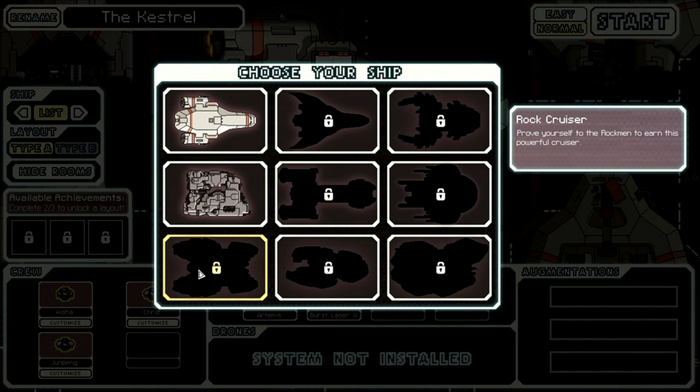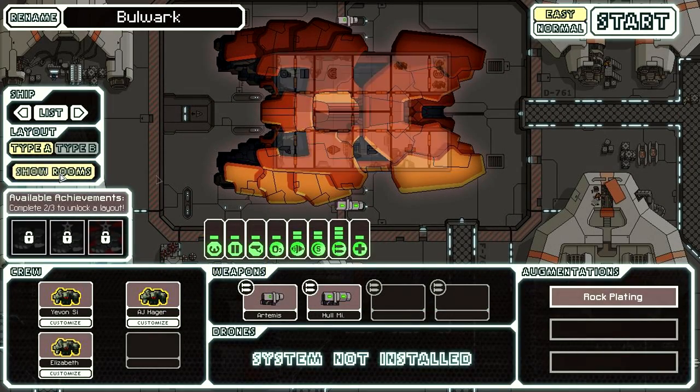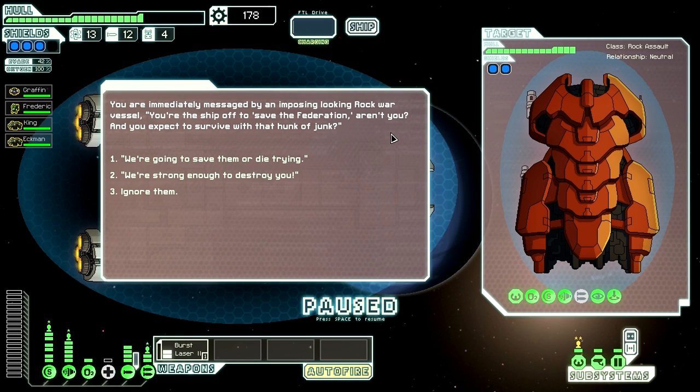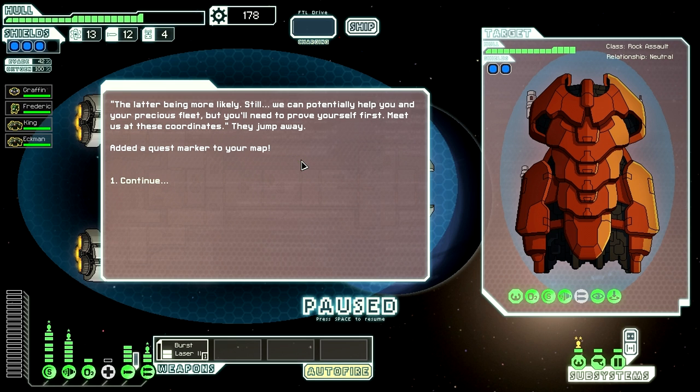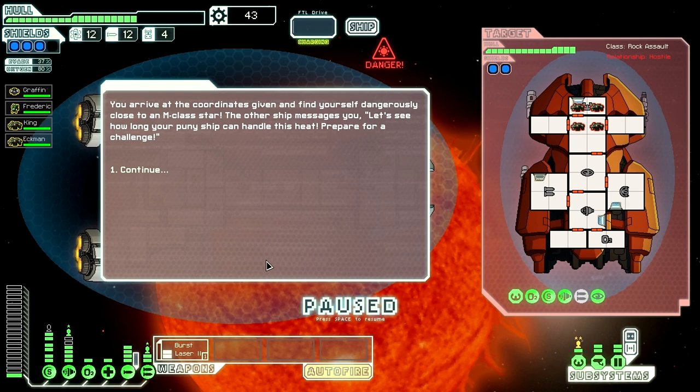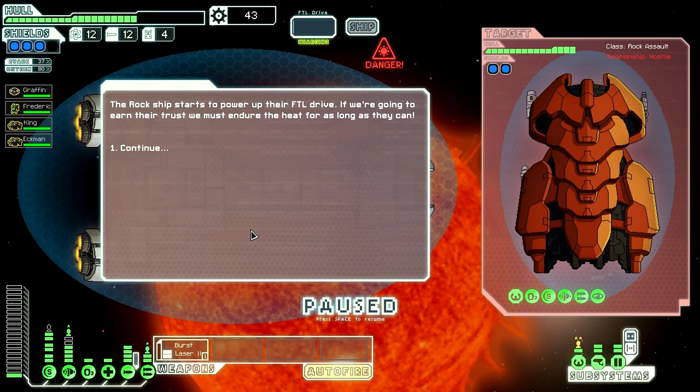The rock cruiser is one of the easier unlocks to get in FTL. You do not need a specific crew, you don't need to kill anything specifically, and you don't need any sort of upgrades. All you need to do is be in the rock homeworld and come across the event. You'll know you're there when you see the message where you can respond in a couple of ways. What you want to do is tell them 'we're going to die trying' — that is the prompt you need. They'll give you coordinates and tell you to meet them there, then they jump away. My suggestion is to make sure you have at least one upgrade in your doors, because the rock ship wants you to survive not only their attacks but also solar flares, and blast door upgrades will help keep fires from spreading.